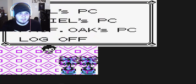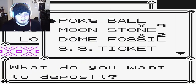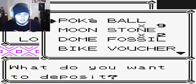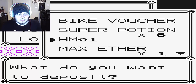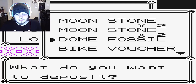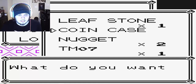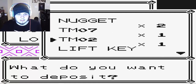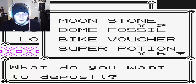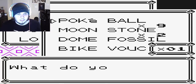Before we do anything, I'm actually going to stick some of these items into the box because they're not really needed. We won't need Cut since we're already through the fourth gym. Coin Case — don't need that either.